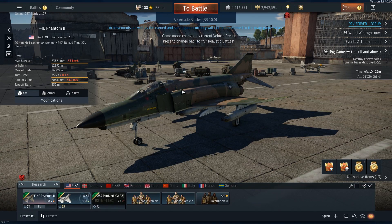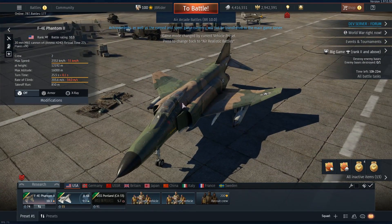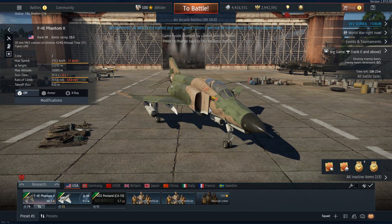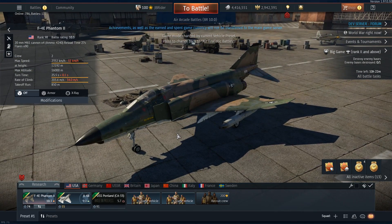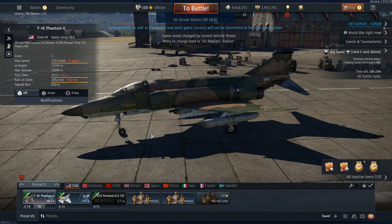Hey guys, GBry here, welcome back to the channel, welcome to War Thunder. Today's video we are checking out the War Thunder test server because we're gonna check out what's coming up in update 1.97. We already had Swedish aircraft, but now Swedish ground forces will be added — I'll talk about those in a separate video. For now I'm just gonna talk about all the other vehicles coming in update 1.97.